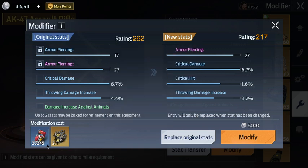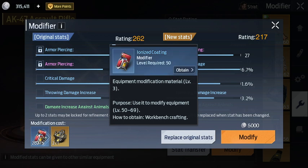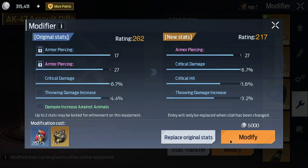So I have two cores and 200 of the coatings. Coatings are fairly cheap to make — one of every refined material. When you lock stats, the gold cost to modify goes up: it starts at 500, locking one stat raises it to 2,000, and locking the second raises it to 5,000. You could be spending a lot of gold and getting nothing new, but those two locked stats will always stay.